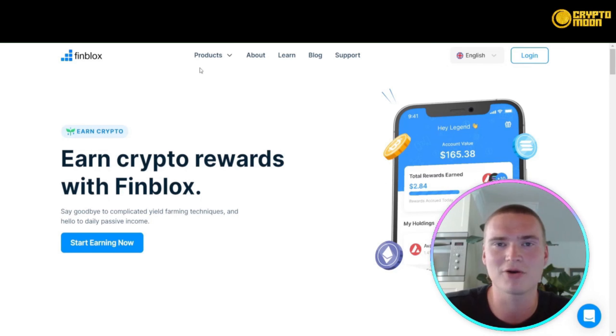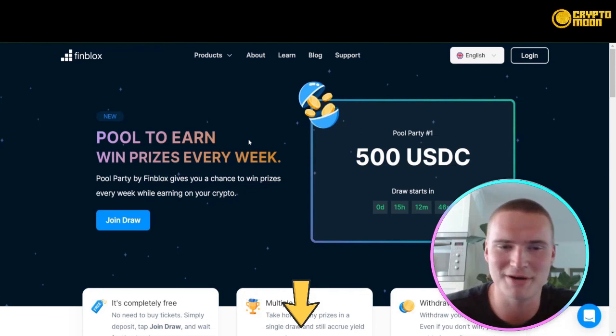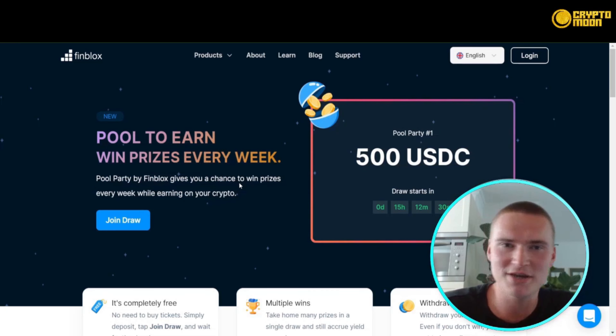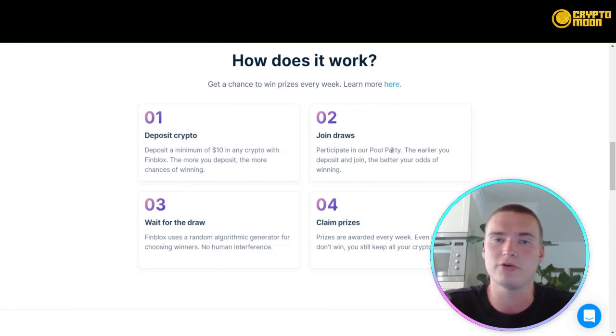Their new product is PoolParty, which is brand new and you can get started using it right now using the links down in the description. The PoolParty gives you a chance to win prizes every week while still earning on your crypto. You deposit a minimum of $10 in any crypto with FinBlocks — the more you deposit, the higher the chances of winning. You can join the draws by participating in the PoolParty, and the earlier you deposit and join, the better your odds of winning.